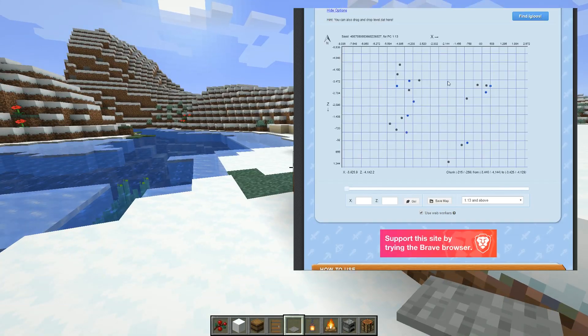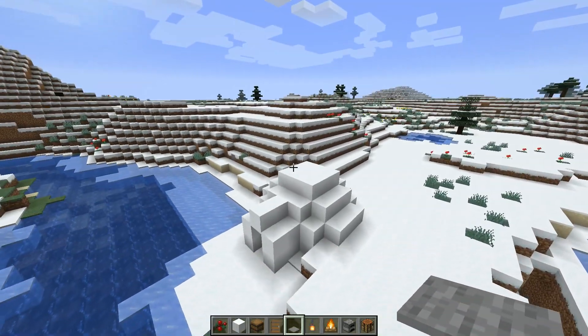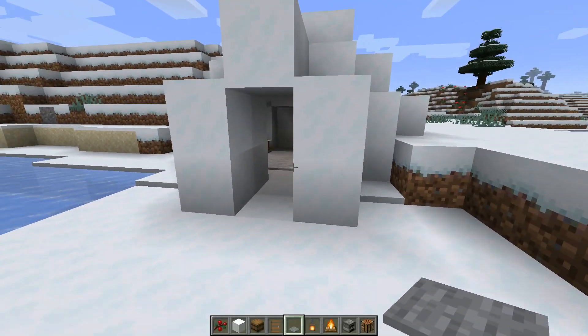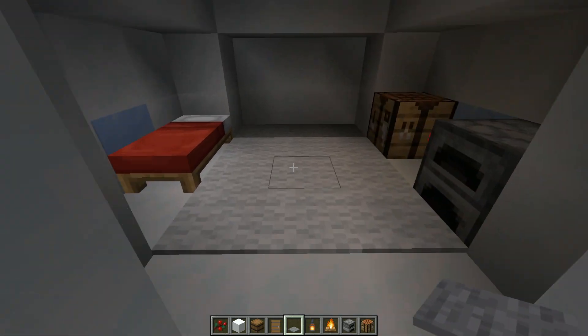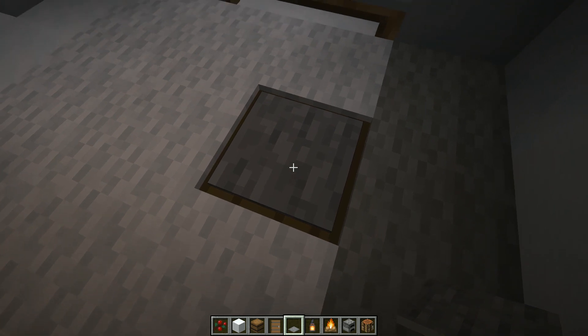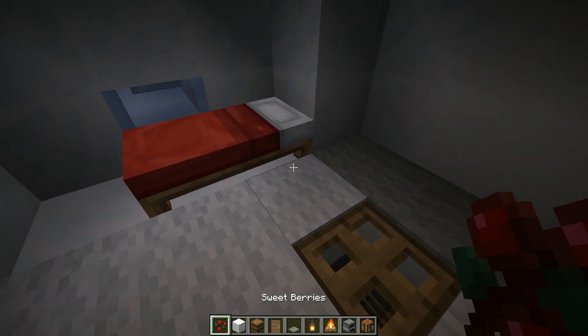I already found it and came here. I'm in creative mode so it was a bit easier, but either way it shouldn't be hard because it tells you exactly where to go. The main thing when you find an igloo is that it has the basement. Some of them don't have it, some of them do — but you need the one with the basement.